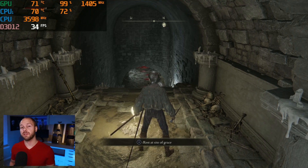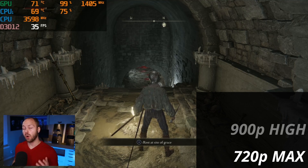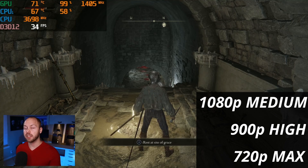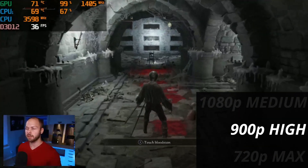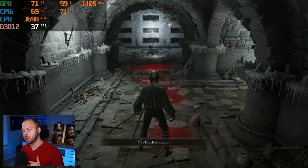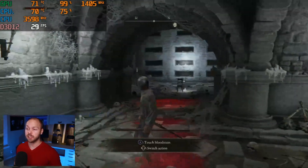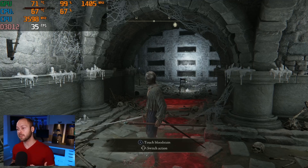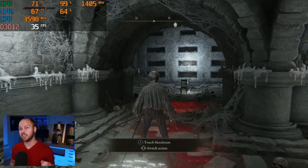So if you have a GTX 950, you have a few options: 720p and max out the quality preset, or 900p on the high quality preset, or 1080p on medium quality. Personally I think the 900p option is my favorite because you're getting the best of both worlds — a little better than 720p, a little worse than 1080p, but with better texture quality than 1080p medium. That's going to be the best playable experience, though you will have occasional dips below 30 fps. Overall you're going to be around 30 fps with a GTX 950.